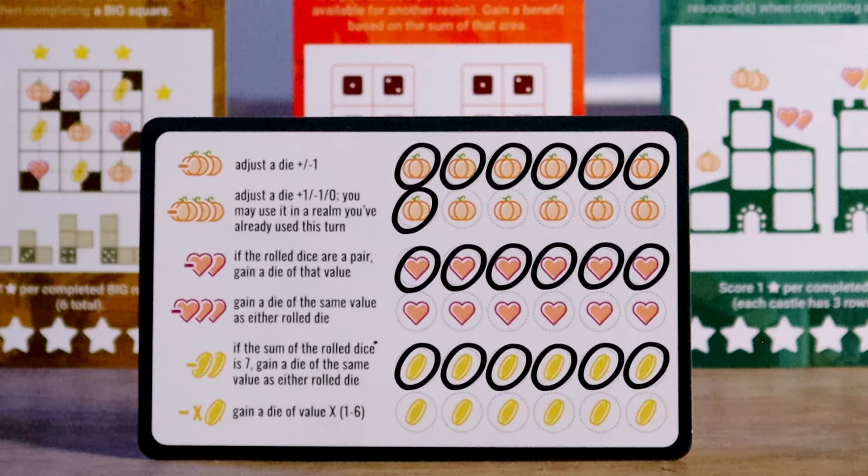Starting with pumpkins: spending 2 pumpkins lets you adjust a single die by plus or minus 1 — so a 4 becomes a 3 or 5. Note that a 1 cannot become a 6 and vice versa. You may also adjust a die created with hearts or coins. Spending 3 pumpkins does the same adjustment but also lets you activate a realm that has already been activated this turn — normally not allowed. You can also spend 3 pumpkins just for the extra activation without adjusting the die value.